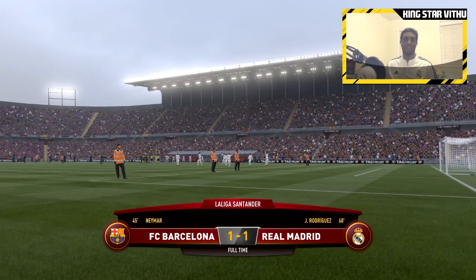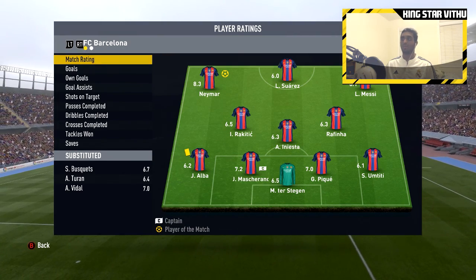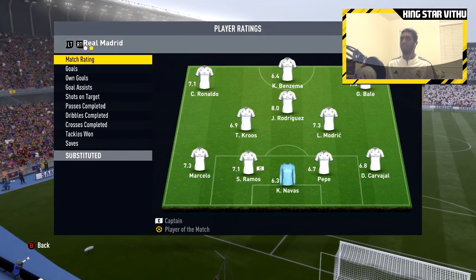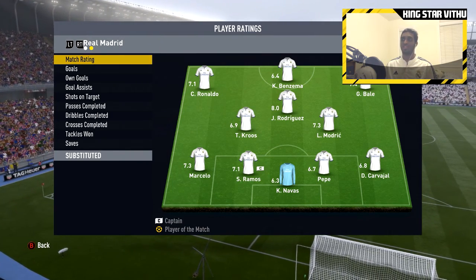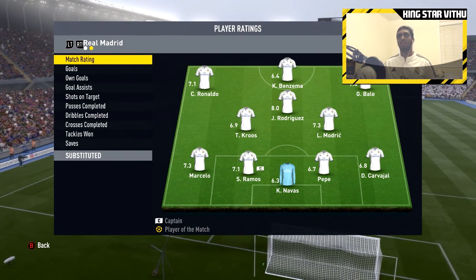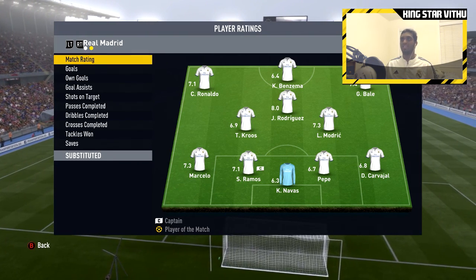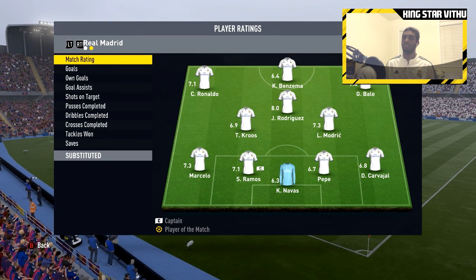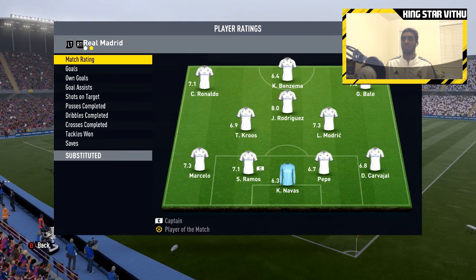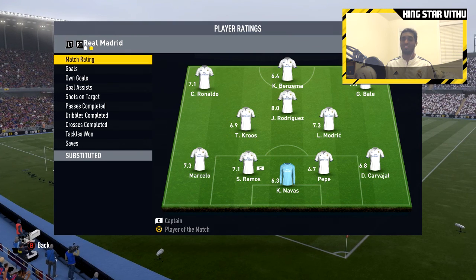Man of the match goes to Neymar who scored the opening goal, getting 8.3; Messi gets 8.1 for the assist. For us, Bale who assisted James gets a 7.4, James gets an 8. Technically Neymar and Messi played better than our whole team according to the ratings, which is fair. But Bale and James Rodriguez both played really well. Modric just kept getting in the way even though he got a higher rating than Kroos.